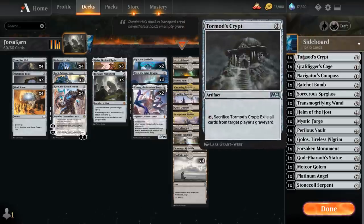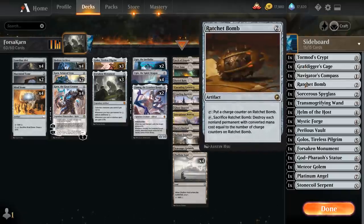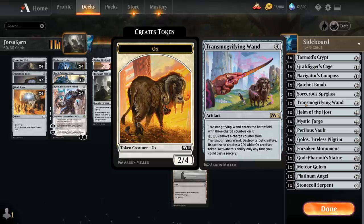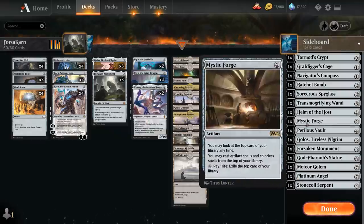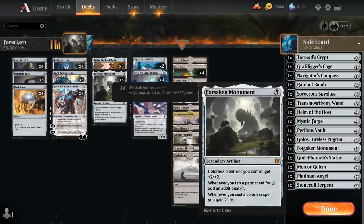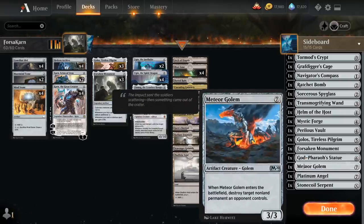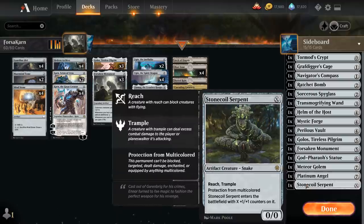Going over the sideboard: Tormod's Crypt and Grafdigger's Cage as graveyard hate; Navigator's Compass to gain life against aggressive burn decks; Ratchet Bomb to take care of tokens; Sorcerer's Spyglass to shut down activated abilities; Transmogrifying Wand as more creature removal; Helm of the Host for fun combos with Meteor Golem and Platinum Angel; Mystic Forge as another card draw engine; Perilous Vault as an all-purpose sweeper; another Golos and Forsaken Monument; Godfarrow's Statue to shut down the opponent; Meteor Golem can take care of any non-land permanent; Platinum Angel can win against decks that can't remove it; and Stonecold Serpent, a creature we can cast at any point in our curve.